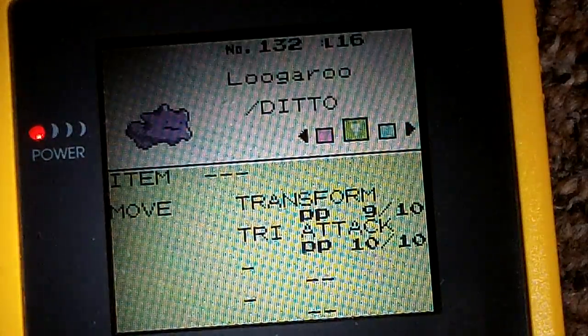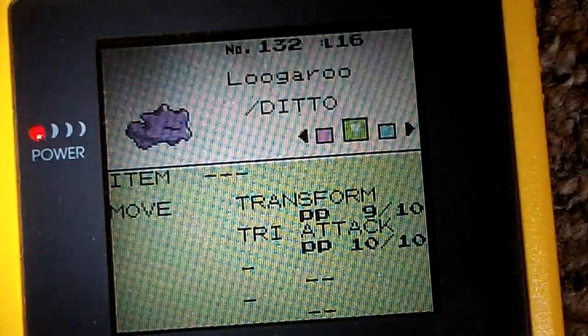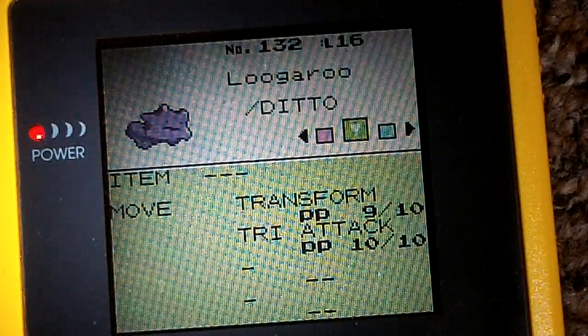As you can see, my Ditto now has Transform and Tri-Attack. It's pretty simple and easy to do. It's a little bit time-consuming since you have to set up the conditions, but it's well worth it.